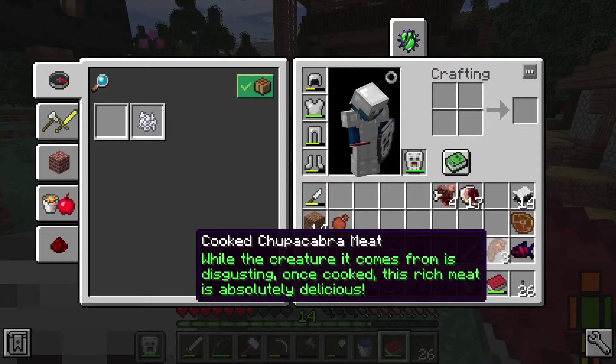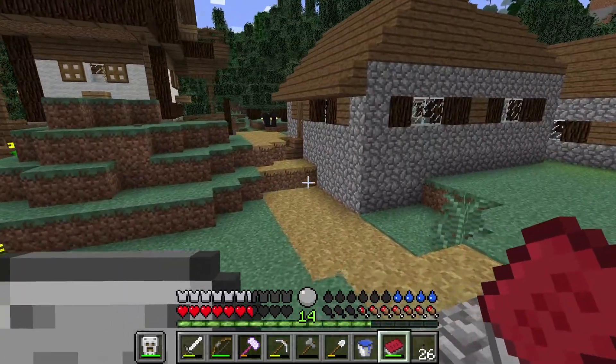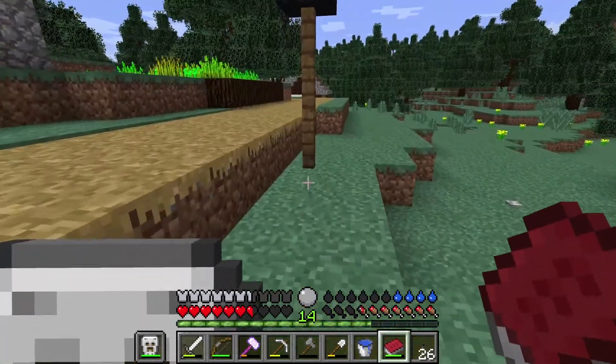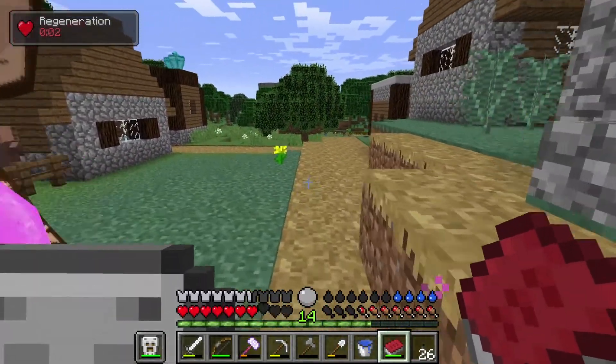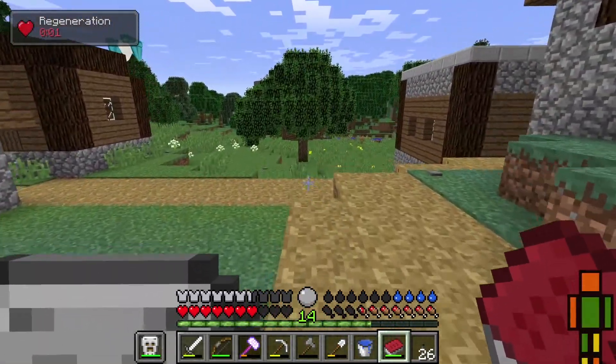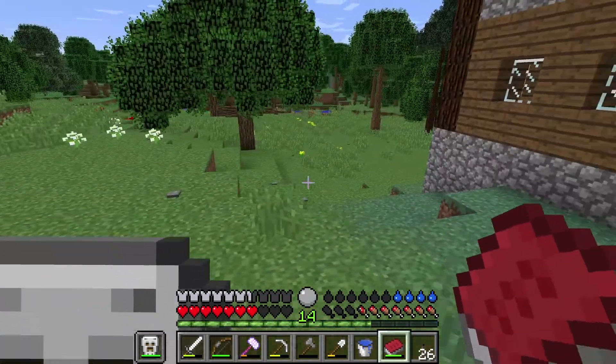I have now created this thing called a beast treat, but I have no idea what kind of beasts you can actually tame with this. I would assume Chupacabra, perhaps? So next time I see a Chupacabra I may attempt to use it on it, but there's the other problem — I have no idea how on earth you actually tame anything.